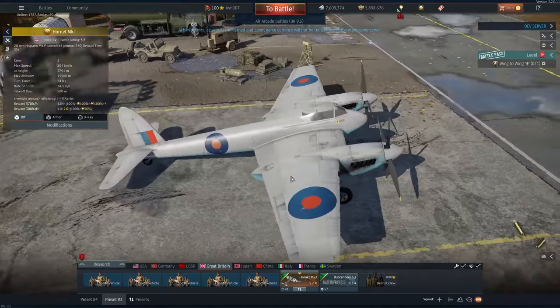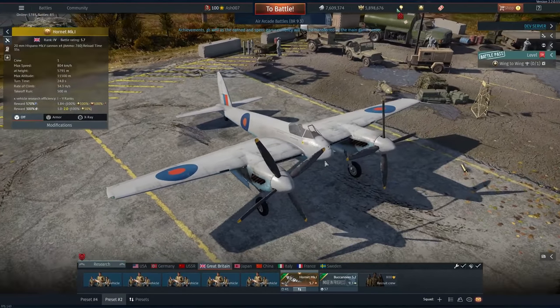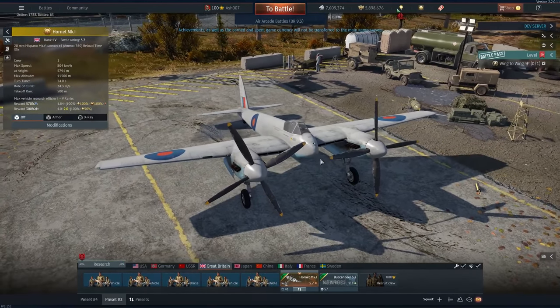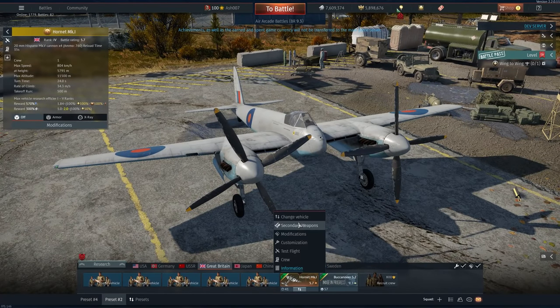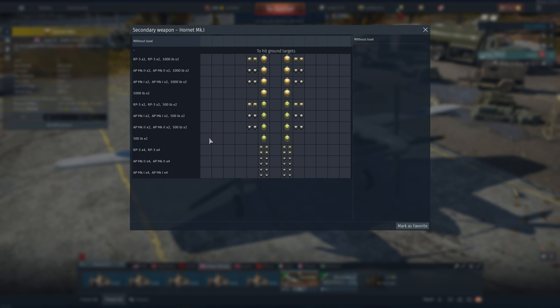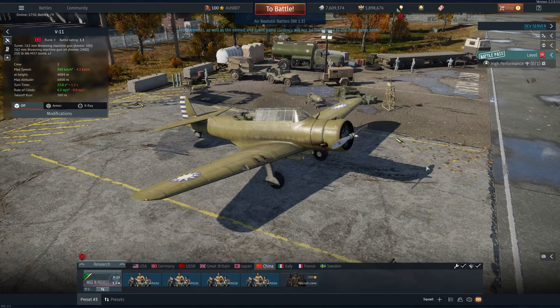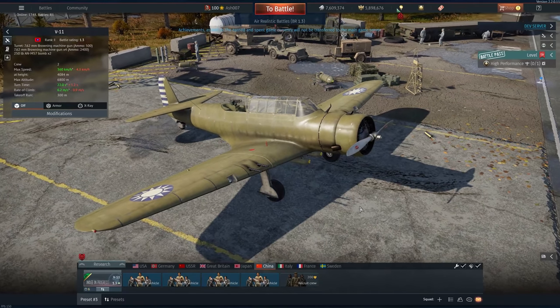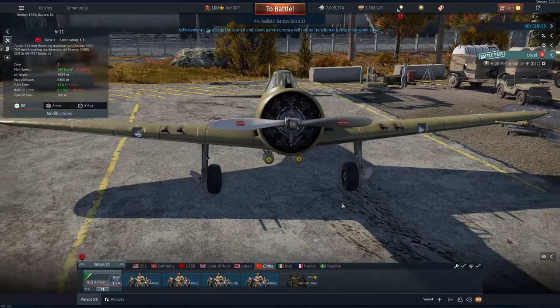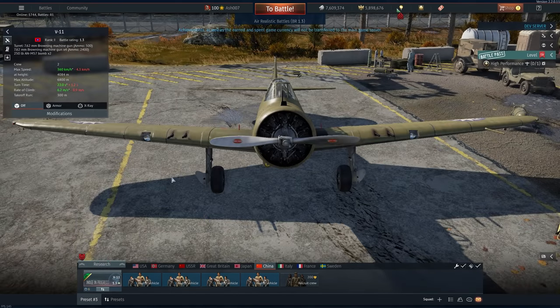Moving on to the Hornet Mark I — something we've been waiting for for a while. We have the Hornet Mark III in-game, but this is Rank 4, battle rating 5.7. It has four 20mm Hispanos, the Mark Vs with 760 rounds. It can also come equipped with regular bombs, rockets, RP-3s, AP Mark Is, and so on. It was about 8,000 GE to buy. China has the last World War II aircraft of this patch — I'm not sure if it's been in the game files long.